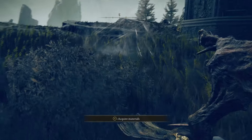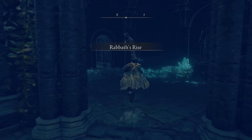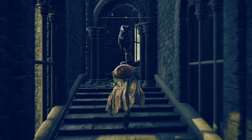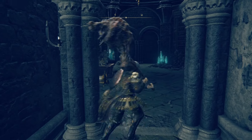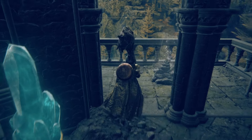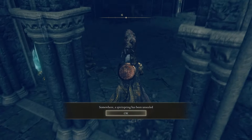To unlock the spirit spring, we need to go inside of Ranni's Rise. Go in the tower, go through the first and second rooms, and climb the stairs. Then in the third room, directly across from where you entered, there's a wall that has a hidden door. Behind it is a stack of rocks that you have to destroy, and that unlocks the spirit spring.